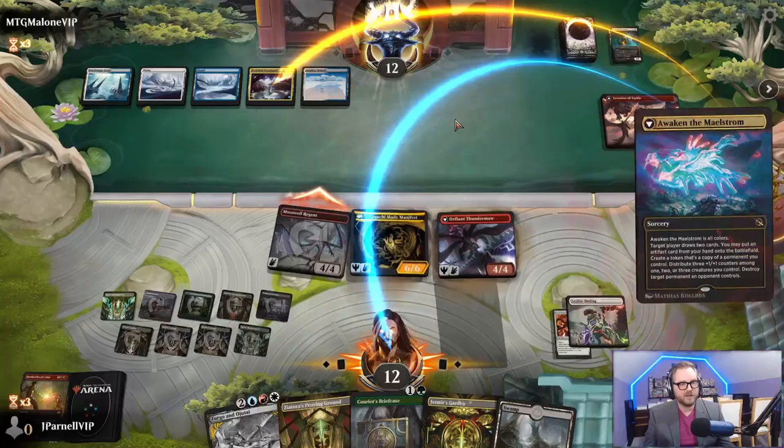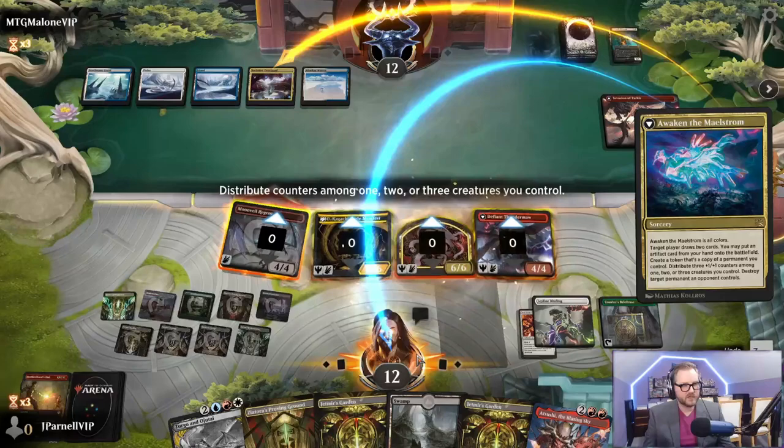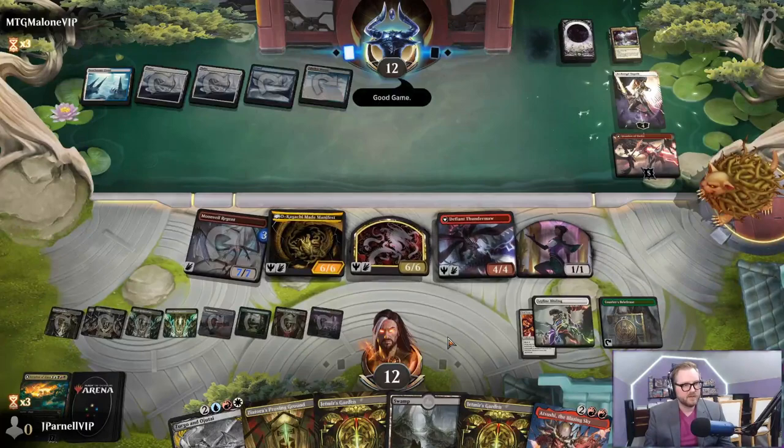Discard hand - yeah we're gonna discard our hand this time. Draw five - hello! Seven cards. We get to put this artifact on the battlefield. Choose a permanent we get to copy - we'll choose this. Put counters on stuff, let's just put counters on that Moon Veil Regent. Cool, great, felt good. Archangel Elspeth - good game. That was a crazy turn there.